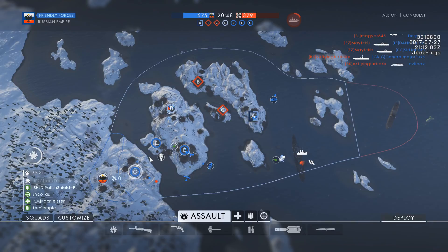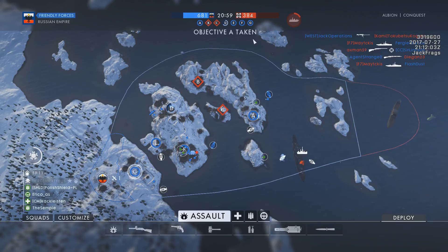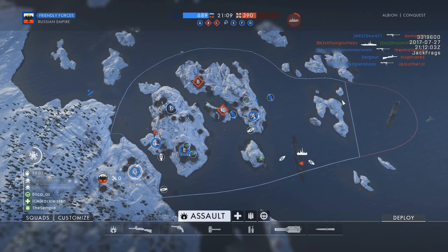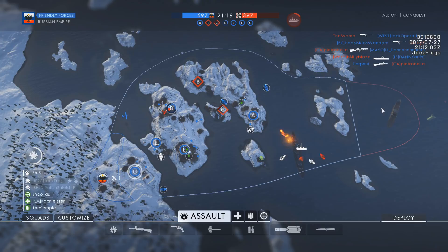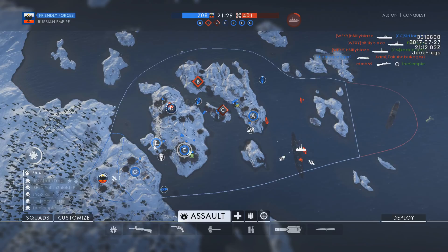Hey, what's up guys, Jack here. Today we're checking out another new map that's just been added to the BF1 CTE from the In the Name of the Czar DLC. This is Albion, and as you can see it's bloody massive — it's huge, seven flags. I've already played one round on it and it's really, really good. First impressions: it's great. The Germans spawn on this boat and they get loads of little transport boats to use, plus the attack boats. The boats come in, land, and the front goes down so you can use them as deploy points.